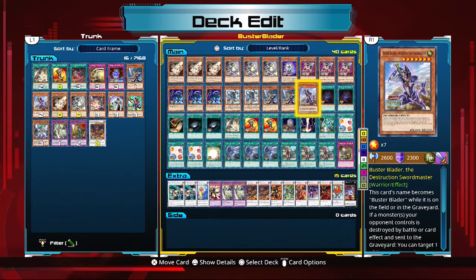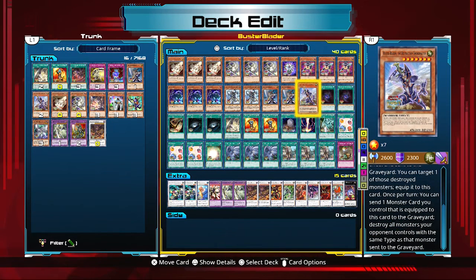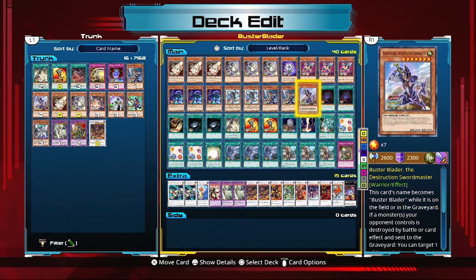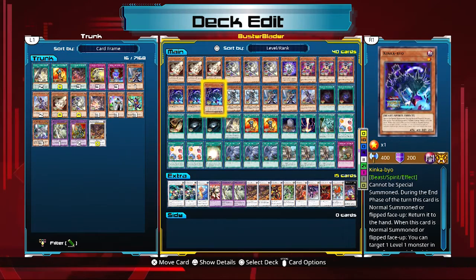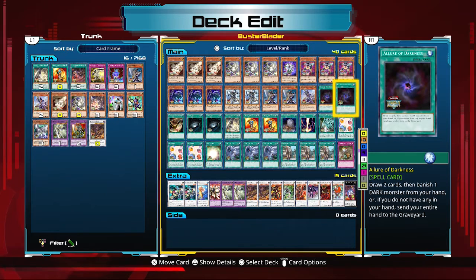The new Buster Blader's effect is: if a monster your opponent controls is destroyed by battle or card effect and sent to the graveyard, you can target one of those destroyed cards and equip it to this card. Then once per turn, you can send one equipped monster card to the graveyard and destroy all monsters your opponent controls with the same type. It's a niche effect that can clash with other cards. Also, it is not treated as 'Buster Blader' in hand, so Whelp can't special summon it — that's why we only run one copy.